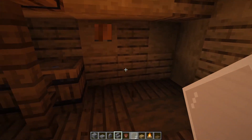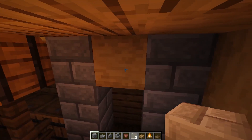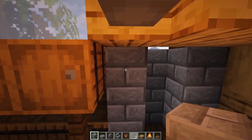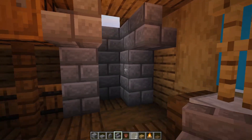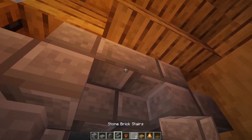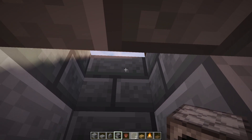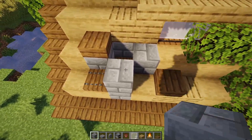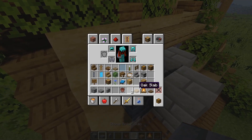Go straight up, knock these out, knock this out as well, and then bring it all up. Go to the side here with a stair, then to the other side with a stair, bring it straight down like so, then do an upside down one just like that, and put a furnace right there.